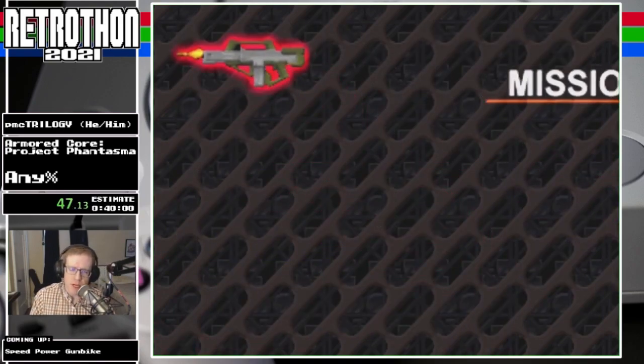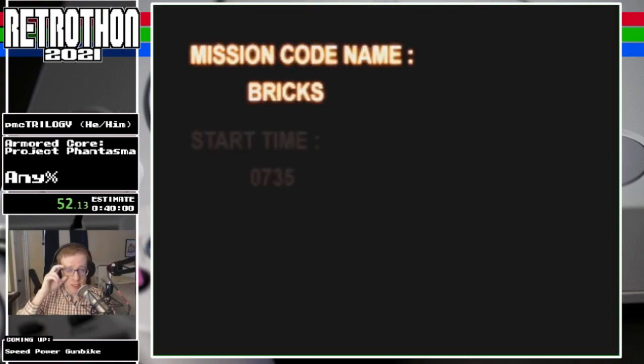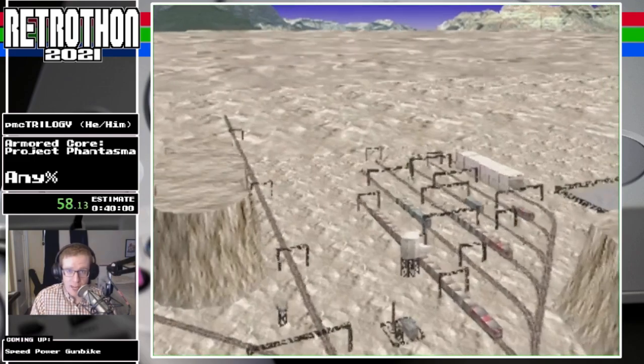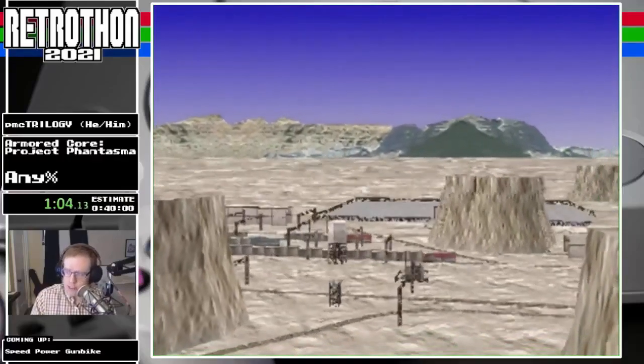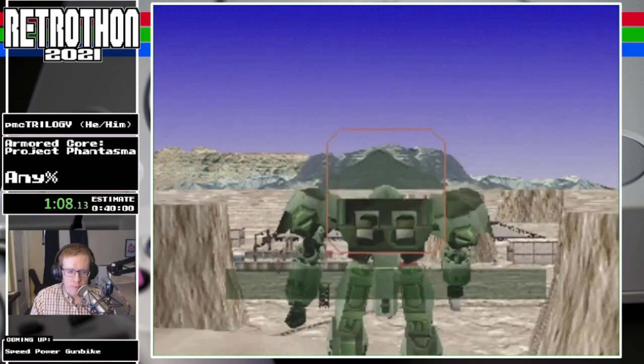First mission is going to be Bricks. This is a special mission in Armored Core because we're going to have a bonus objective. The bonus objective is to destroy crates to get money. And as it happens, it's the beginning of the game and we need money. So we're going to take advantage of that to destroy extra crates in order to get money to complete the necessary out-of-bounds build.